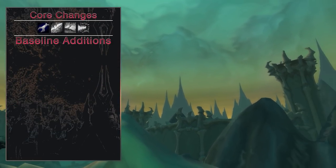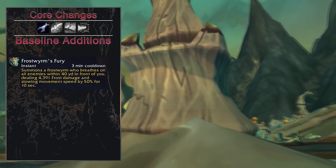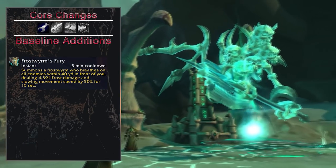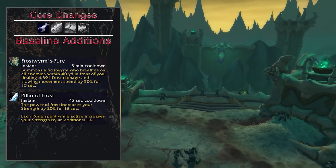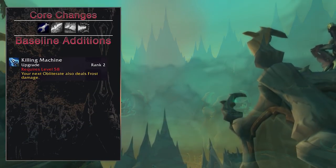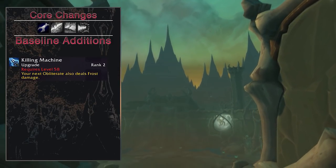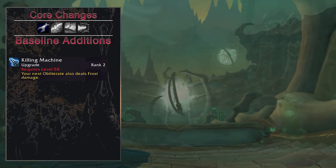Legion Frost Death Knights, rejoice — Frostwyrm's Fury is back baseline. Pillar of Frost has been buffed and starts at 20% bonus strength, and it has also been removed from the dreaded GCD alongside Empower Rune Weapon. The Killing Machine passive received a new upgrade which makes your next Obliterate also deal Frost damage. While it might seem minor, it makes it work with mastery and interact with talents in new ways we'll get to later.